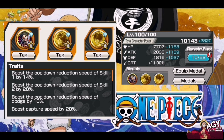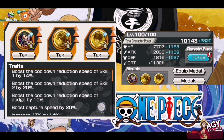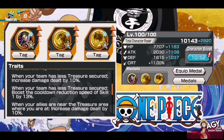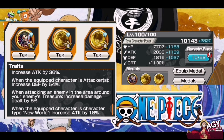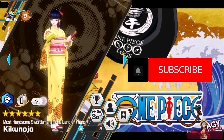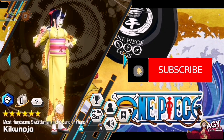The medal set I'm using is Trio Luffy — also with the Marineford Luffy medal — which gives a boost to cooldown reduction speed of Skill 1 by 14% and Skill 2 by 20%. With that medal set, it gives an average of about 1000 on HP, attack, and defense stat.